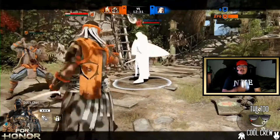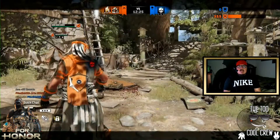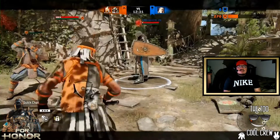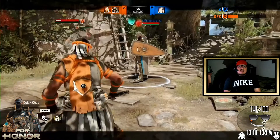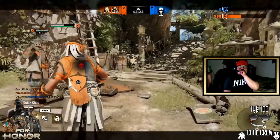Feat number two: she's going to mark an opponent, they'll become revealed, and if she or any of her allies execute that opponent, everyone nearby will get HP regen. Watch the Hitokiri's health bar. So it applies whether Hitokiri does the executing or whether her ally does. You have to be within a certain AOE distance — kind of like a bubble around her.